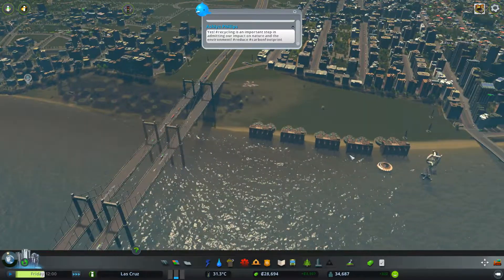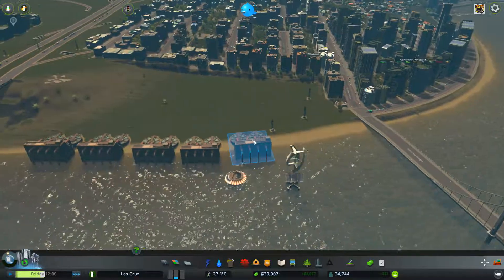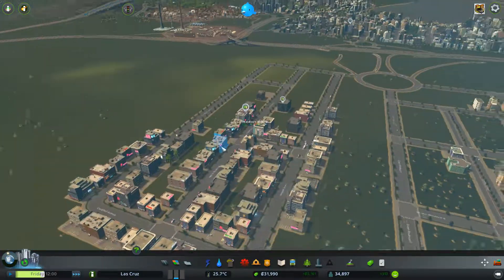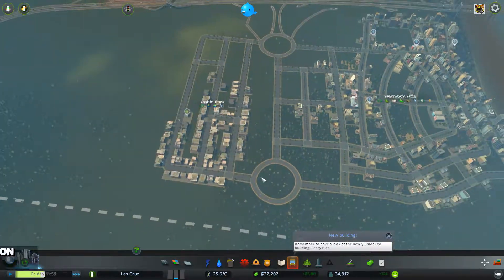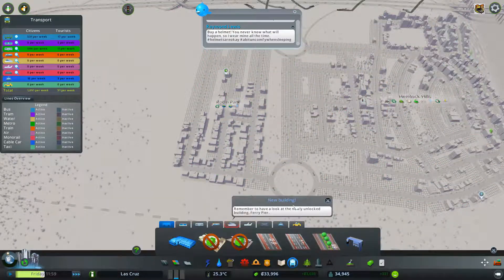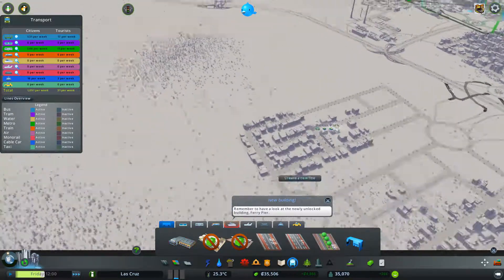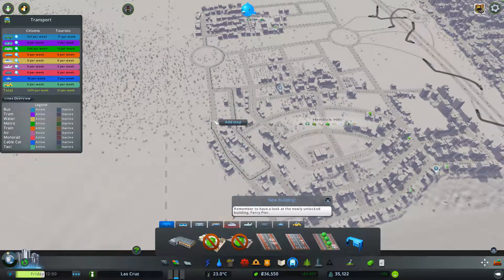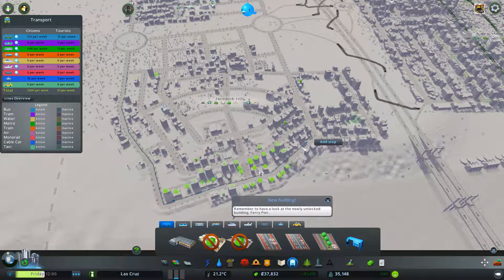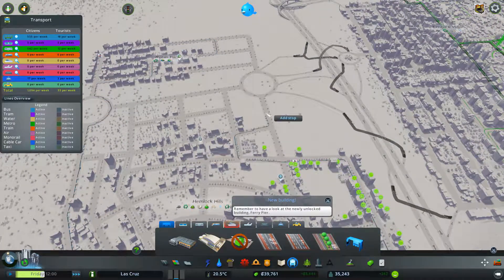Look at the state of this — this area looks so crappy with this horrible water. We're going for it, this is happening quite quickly. I'm going to make the assumption that our fire services and stuff can still reach out here, which they can. We've got some new services we can build, and buses might not be a bad idea, so let's create a line that does something like this — just a big old loop.